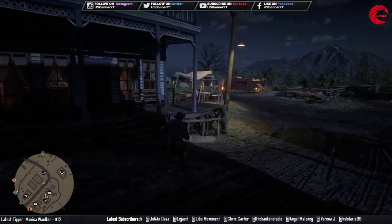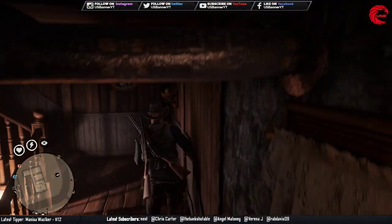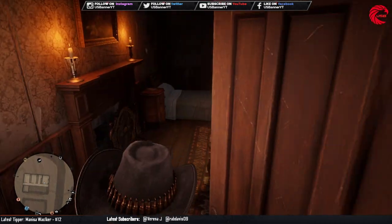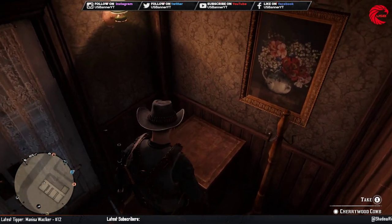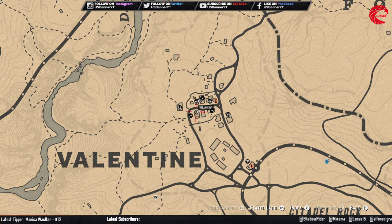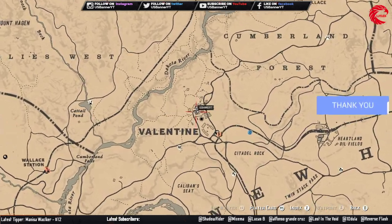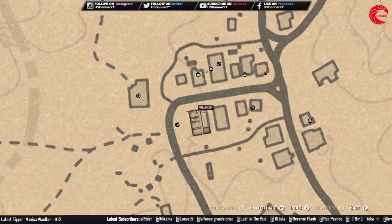Our first location is in Valentine, which is the saloon. You can go inside the salon, go upstairs, and go to room number 2C. Go inside and you can find the comb on the table over here. Let me show you guys where I'm currently standing — this is the location — and you can collect this comb from here.